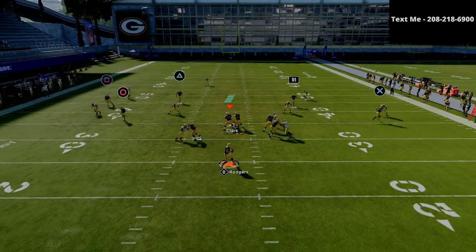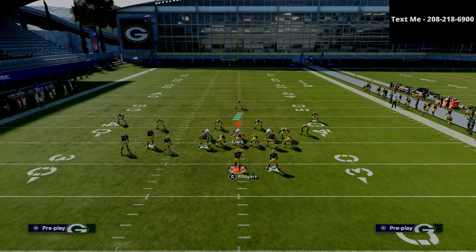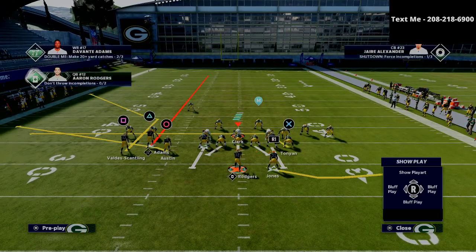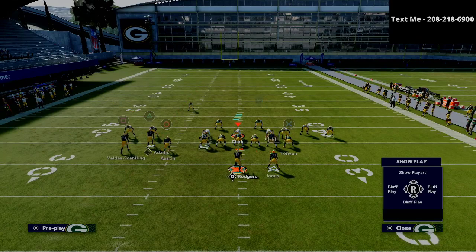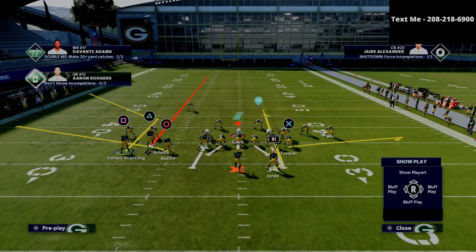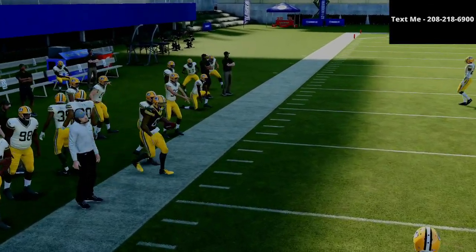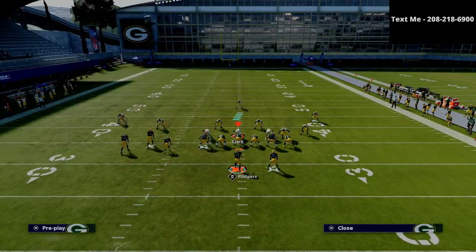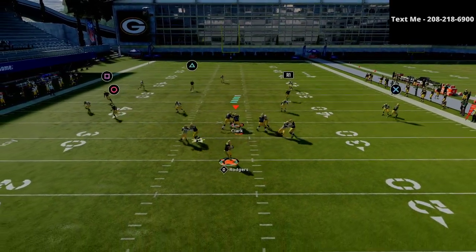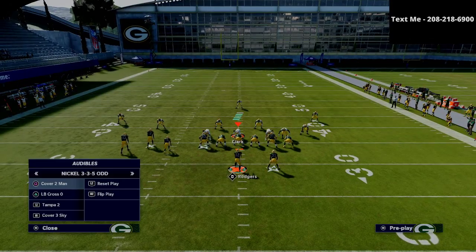All we're going to do is motion that corner route receiver out and snap the ball right before he sets. This is probably the best way to work and manipulate Cover 3 — Cover 3 is not going to stand a chance. That corner route is going to be open every single time. We're putting our running back on a smart-routed option route, our X receiver on a flat route, and streaking our triangle receiver. Even with 25-yard zones they're not going to get to that spot. This is a phenomenal constraint theory play that opens up things like PA boot and tight end corner.